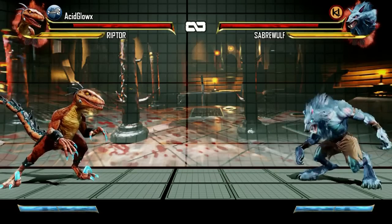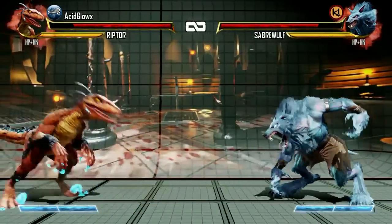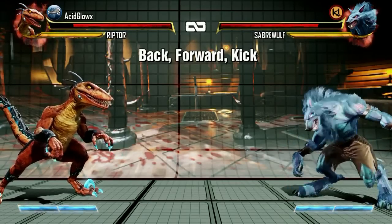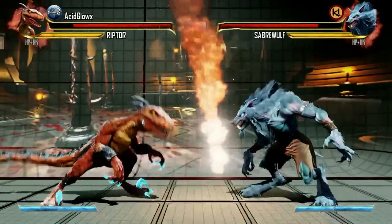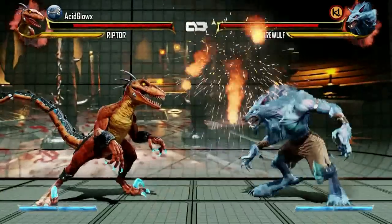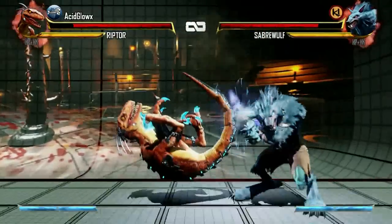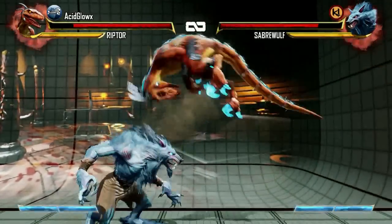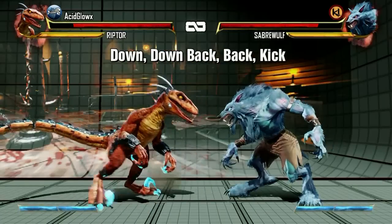Now let's look at special moves. The first one is the shoulder charge — if this move is blocked, Riptor will end up in Predator mode. Then we have the Talon Rake, which has different ranges for different strengths. If this move is blocked, Riptor can throw a fireball with the punch buttons before she lands, and different strengths will shoot the fireball at different angles. Pressing the kick button before you land will result in a tail flip special move, and the different strengths go at different angles. The tail flip can be done on the ground and in the air.